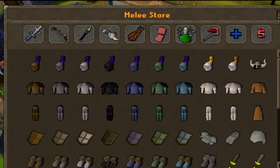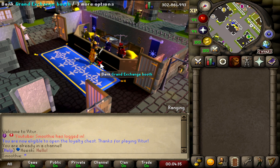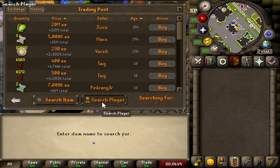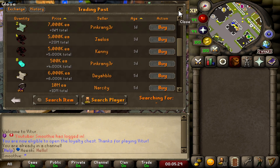On this spot right here you can find the trading post. This is how it looks — you can search for an item or for a player, and there's also a history tab. I have no trades at the moment, but it's fully working and very easy to understand.